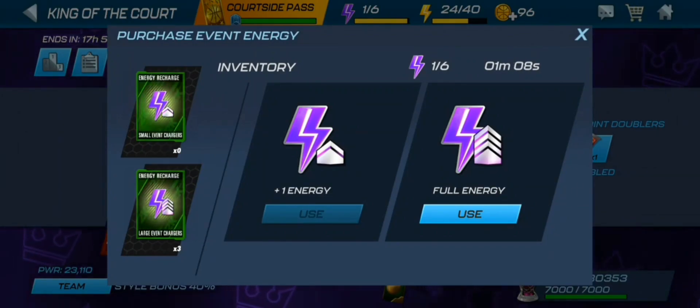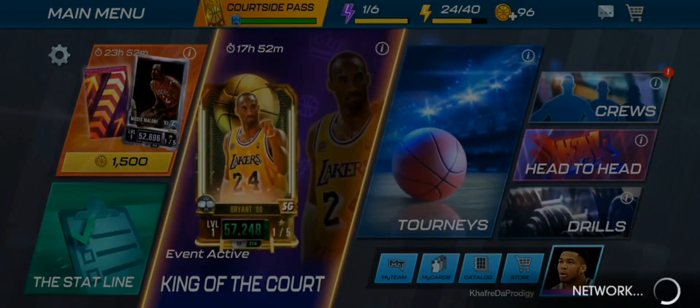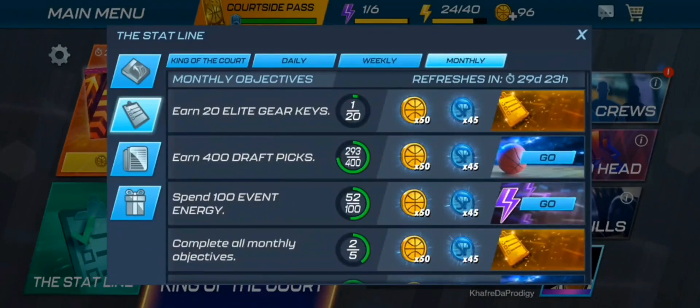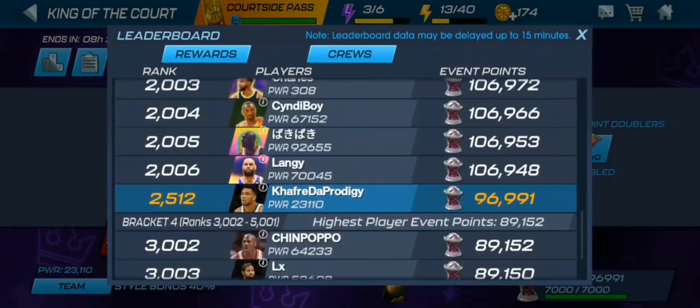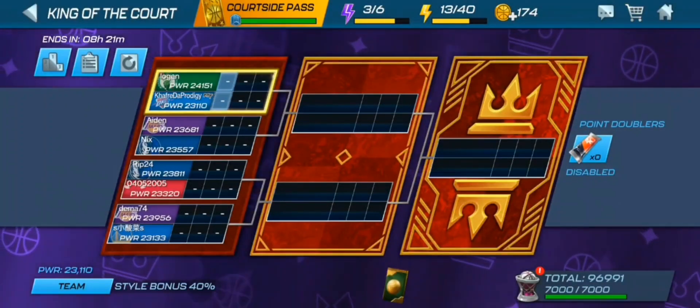We still have three chargers because we bought another one, which is why we're at 96 coins — you probably saw we had more coins before. The only way I'm getting coins is from the stat line and free packs — this is a No Money Spent series so we haven't bought any coins whatsoever. I could see we were basically one streak away from people outside the top 3000, so the point of using the large event charger was to create extra space. We're now at 96K points instead of the previous 93K.